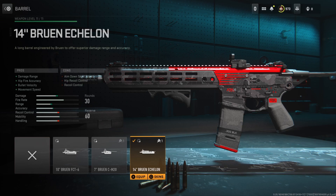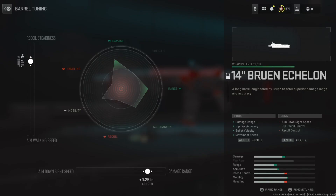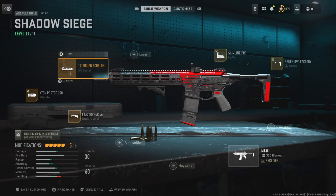For the barrel, I'm running the 14-inch Bruin Echelon Barrel, which improves the damage range, hit fire, bolt velocity, as well as movement speed. This is a very solid barrel and I can definitely tell the differences at range — this thing absolutely melts enemies at range. If you can hit your shots, the only downside is you're losing recoil control. The recoil on this gun is super weird, but if you can control it, this gun is a game-changer. Tuning: left side at a positive .31, bottom side at a positive .25.